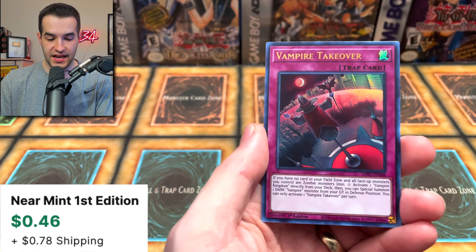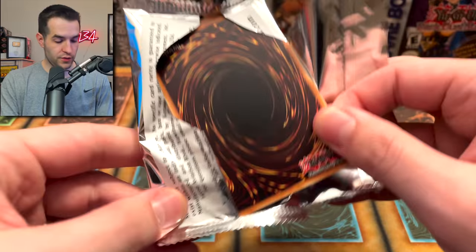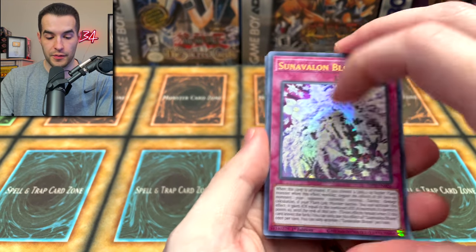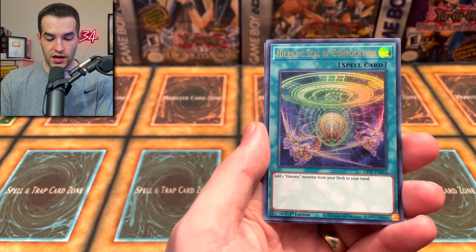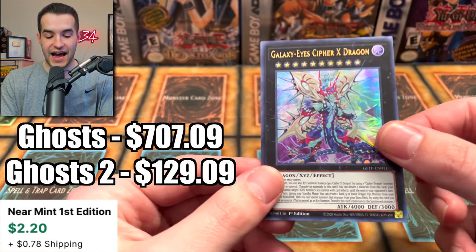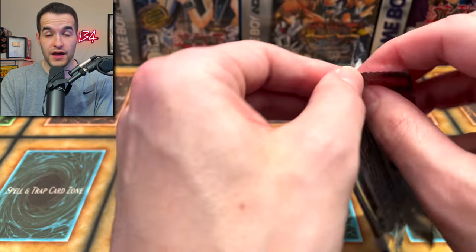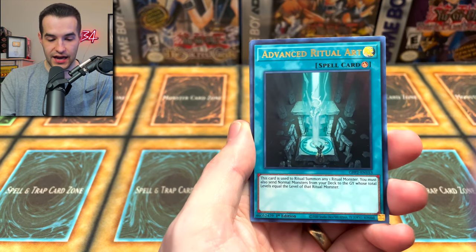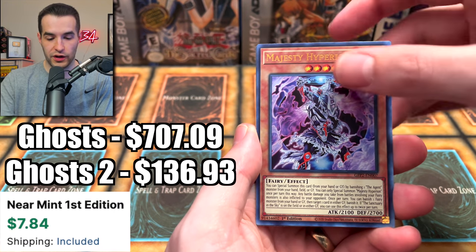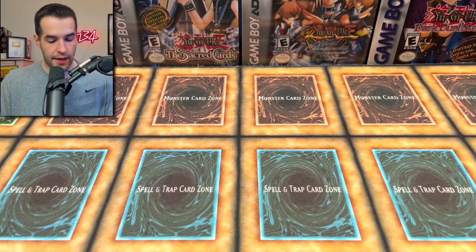Shell Knight, Number 60, Vampire Takeover. Regular Ghost from the Past pulls continue: Sun Avalon, Hieratic Seal, Resonator Engine, Galaxy Eye Cipher X Dragon — a pretty good card, over a dollar. Yang Zing, Advanced Ritual Art, Fossil Fusion, and DD Lamia — very cool.